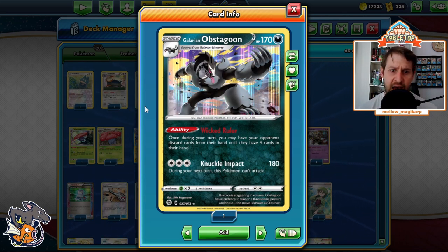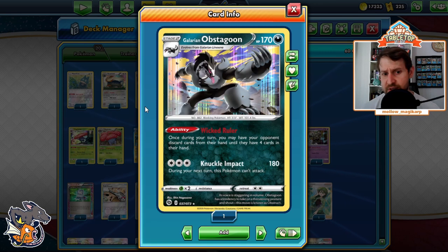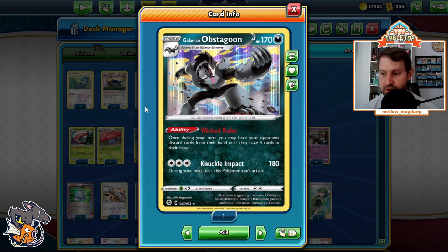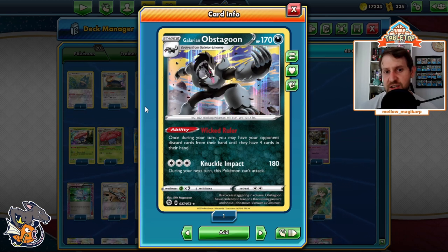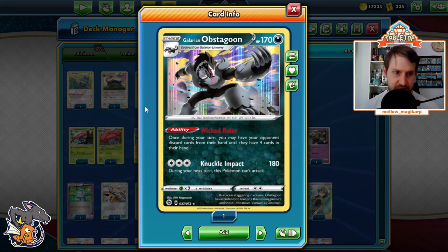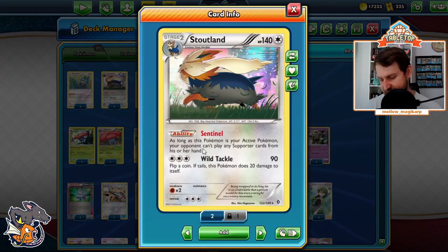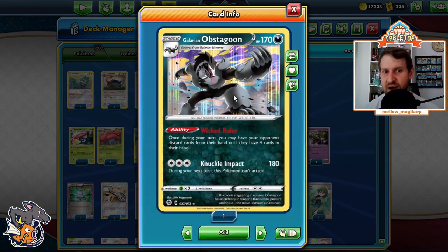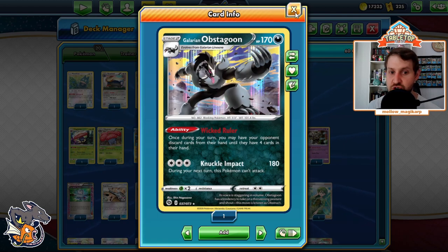The reason Obstagoon is actually in here is the Knuckle Impact attack — the most efficient attacker we have. For three colorless it can do 180. Why would you need to attack in a control deck? There are situations where your opponent has something you can't deal with. Knuckle Impact gives you the ability to knock out things that would really annoy us. Stoutland's attack only does 90, which isn't that great. Obstagoon also has a tanky 170 HP, so it has both things going for it.